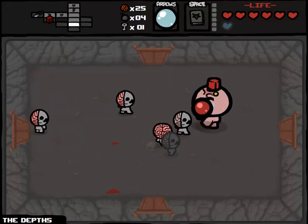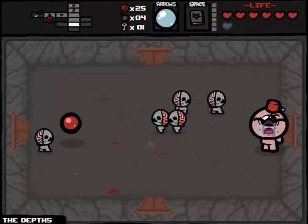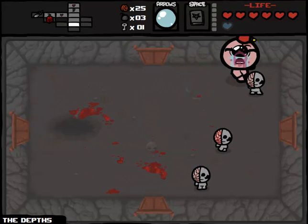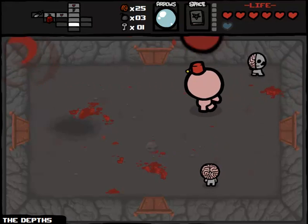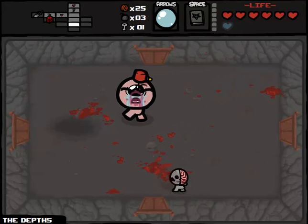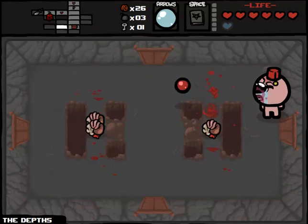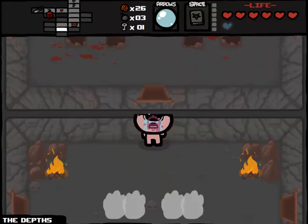I'm capable of using my Book of Belial once we finish off this double floor. I am having a serious amount of trouble hitting these guys, which is pretty embarrassing considering I do have Cat of Ninetales as well. But they're finally dead. It's a big floor — let's try to go to the left here right off the bat and maybe we'll get lucky. Killing Guts in one hit is a definite perk of having this much damage.